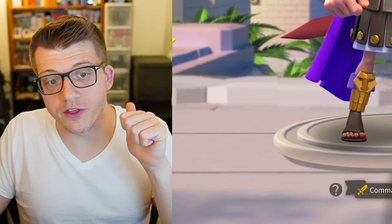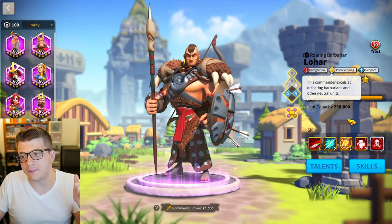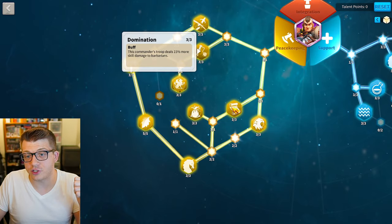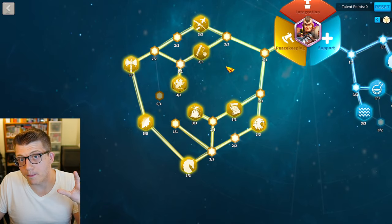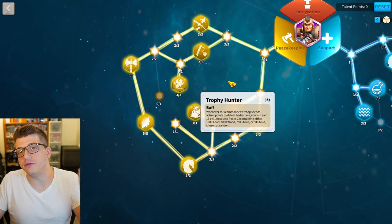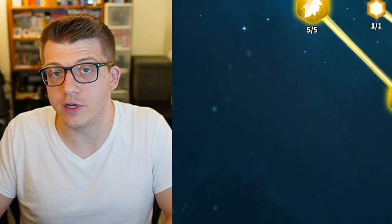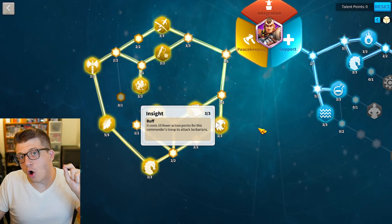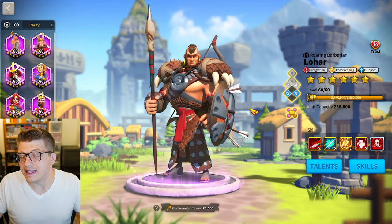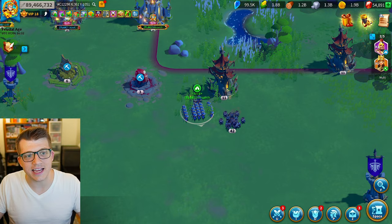As mentioned with Lohar and Boudica, there are some commanders with the peacekeeping talent tree that are better for defeating barbarians. They have talents that deal more damage to and take less damage from barbarians, and talents that give more experience. Trophy Hunter gives you even more resources when defeating barbarians, which will add up to tens if not hundreds of millions of resources over your Rise of Kingdoms career. There's also a talent that reduces the action points cost to attack barbarians.